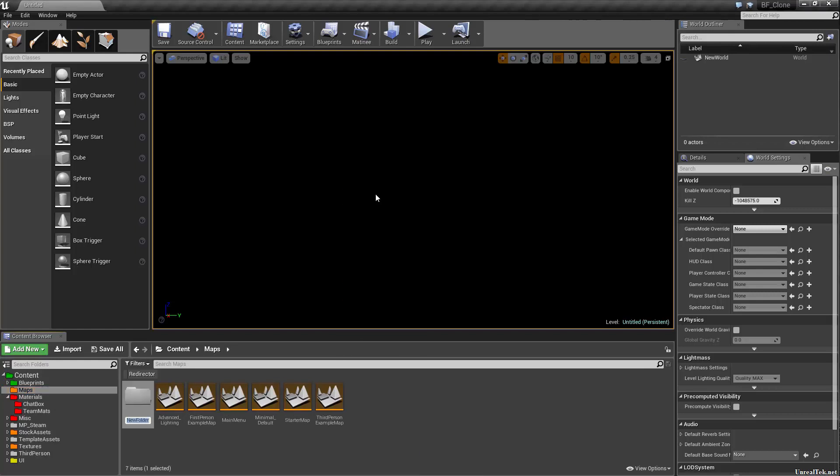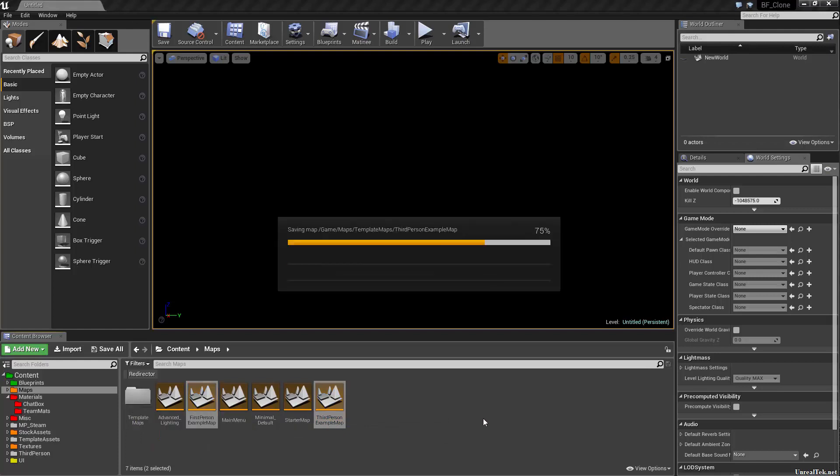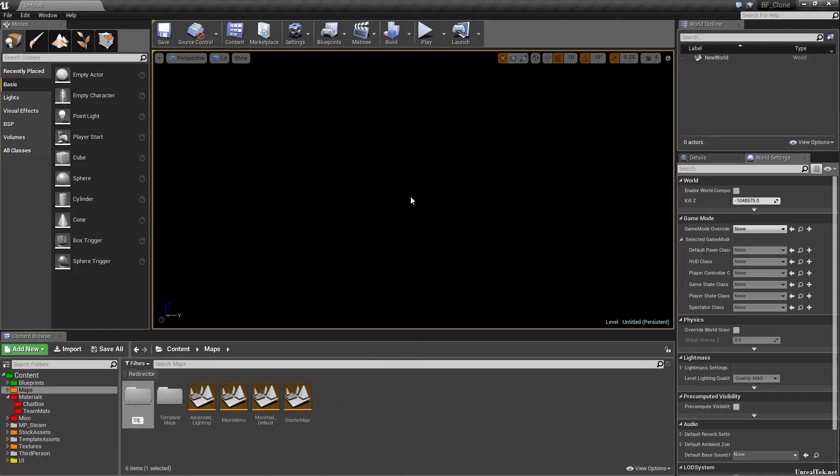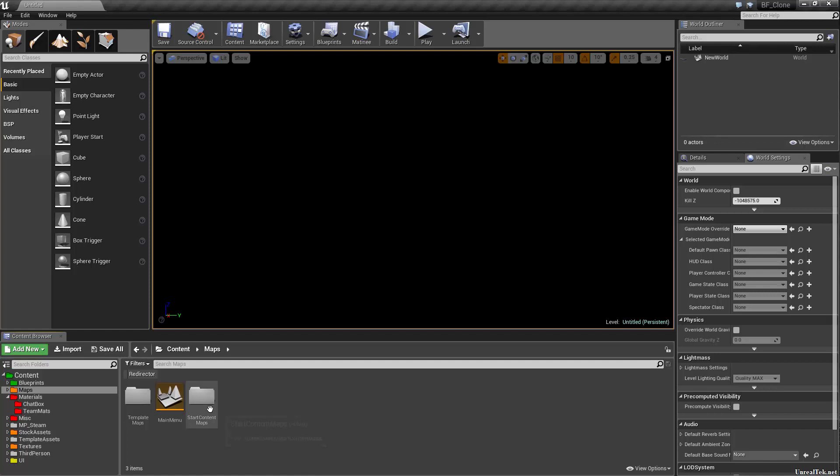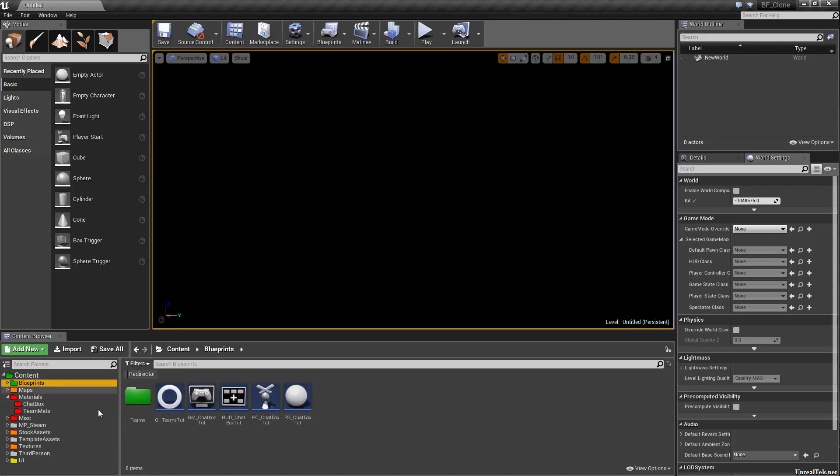For maps, I'm going to make a new folder called Template Maps and throw the first person and third person maps in there. Then I'll make a new folder called Starter Content Maps and throw the minimal, advanced, and starter map in there. We also have our main menu map. I'll set those both to red since we probably won't be using them. Back in content, check for redirectors — we're good. In blueprints all we have is player state for the chat box, plus the player controller, HUD, and game mode.